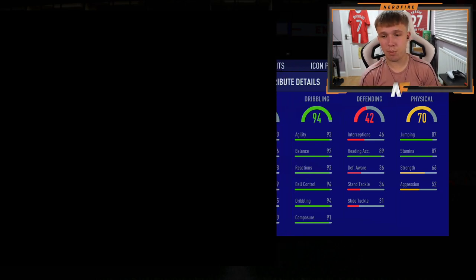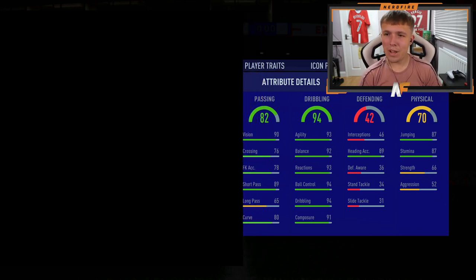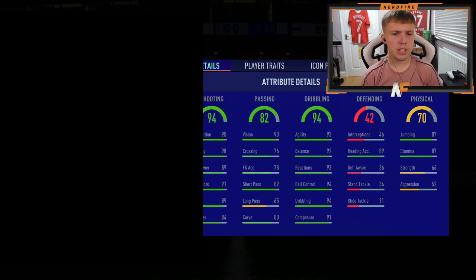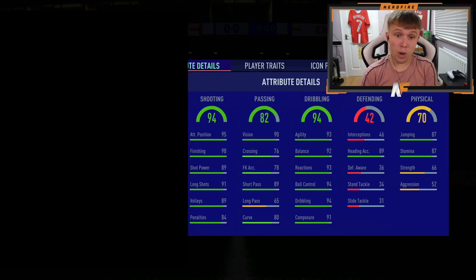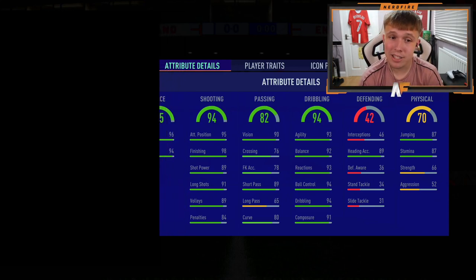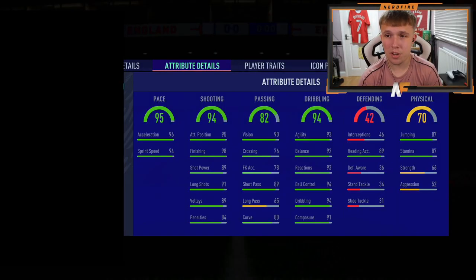Next up is dribbling — 94. Not bad dribbling. We definitely know it's an attacker pretty much now. Next up is passing — 82. So it's a striker; I don't know if it's a good striker, but it's a striker. Shooting — the finishing is good as well, 98 finishing. But the next part is the important part — the pace — that could determine whether it's really bad or alright. He's got good pace sitting at 95. That's good.